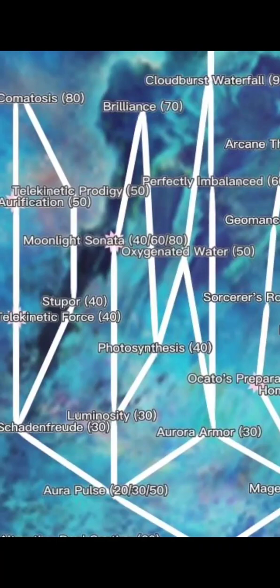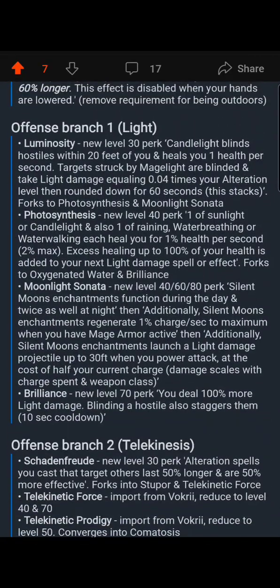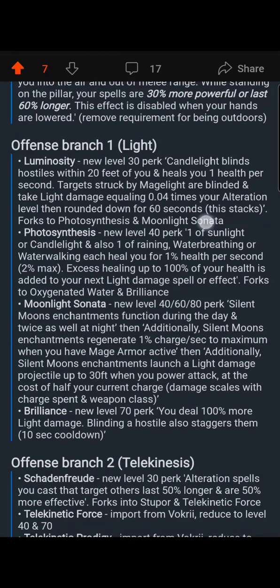Now we have the light side — all perks that give you some type of light effect. Luminosity has two different levels, level 30 and 40. The first level upgrades Candlelight — the spell that puts a light around your body — so that it restores one health per second. The second level upgrades Mage Light so that it drains one damage per second from an opponent. Also, Candlelight blinds hostiles within 20 feet of you.